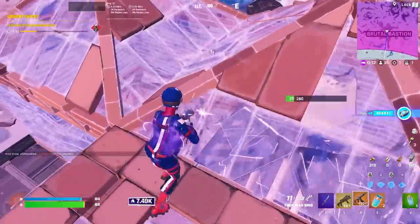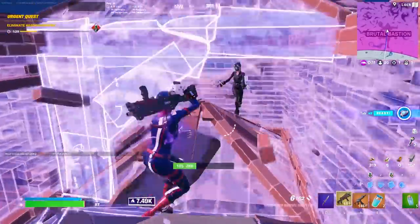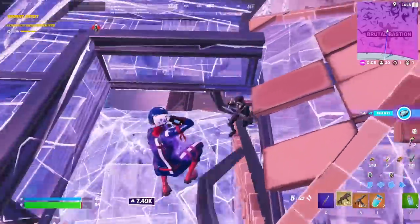You see how he has two boxes right here? I sprayed my SMG to try and get a wall out right in front of his face, and then I just take my time. I look at him, see which direction he's going, and jump and try to place floors and cones.